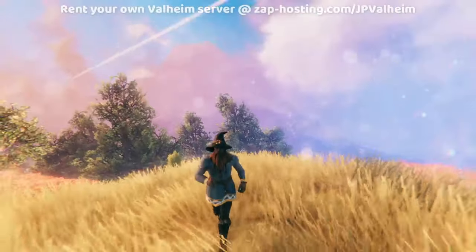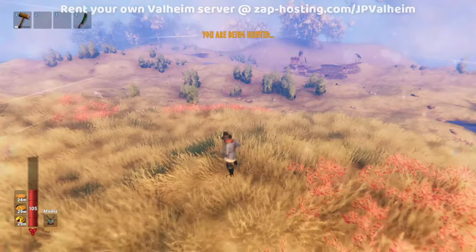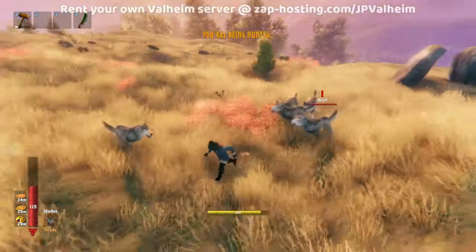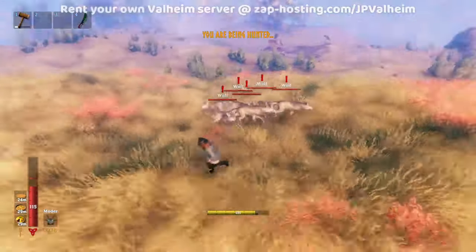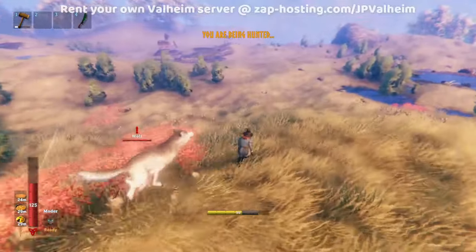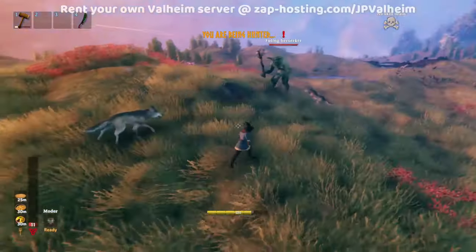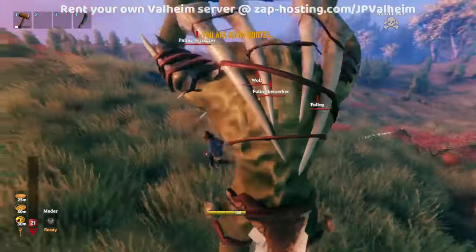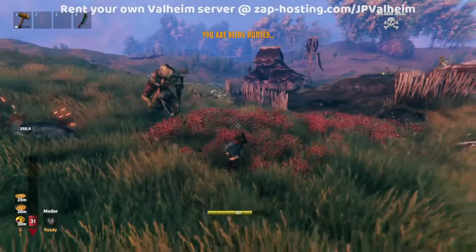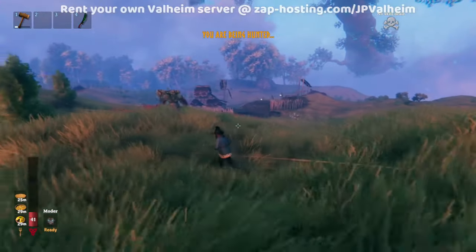You see, most raids can only happen at your bases — in fact, every single raid can only happen at your base, except one. And here it is. This is the event that totally changes the plains and the mountains biome. Because as I mentioned, you get raids every 12 minutes. That means every 12 minutes in the plains, you're going to get the 'you are being hunted' event. And why does this make the plains easier? Because the wolves are aggressive to goblins, Lox, and even deathsquitos. So it becomes way easier to avoid dying, because the enemies are constantly distracted by the wolves. Believe it or not, the 'you are being hunted' event is by far the most common event you'll experience, because it's the only event that can happen outside of your base, so it's going to happen all the time.